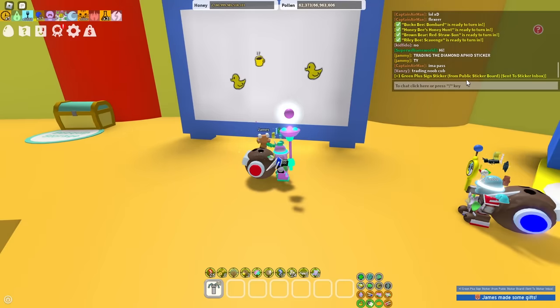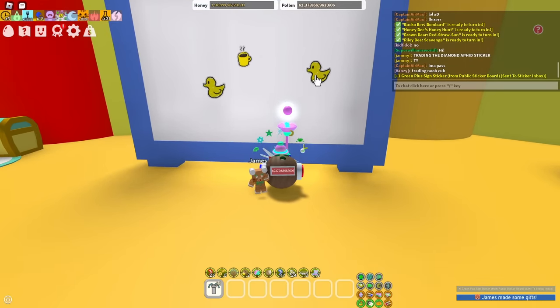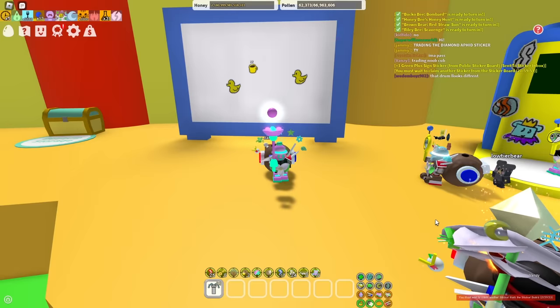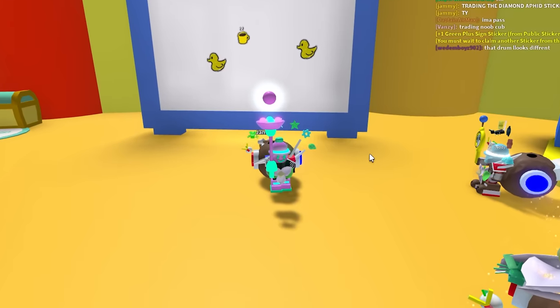Green plus sign sticker from public sticker board sent to sticker inbox. I want a duck. I already have the yellow coffee box. You must wait 22 hours. Why didn't I grab the duck instead?